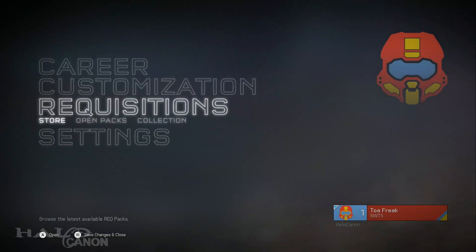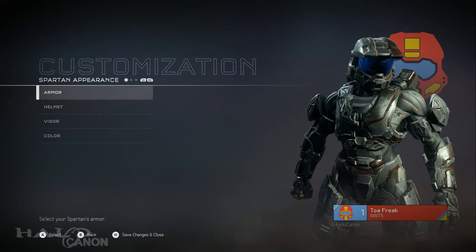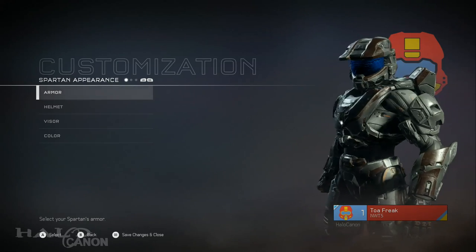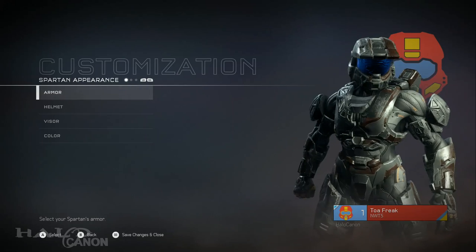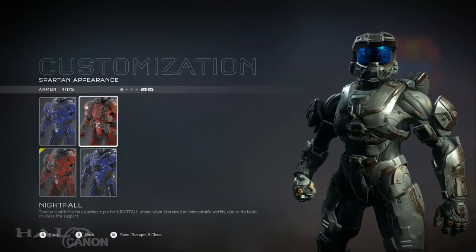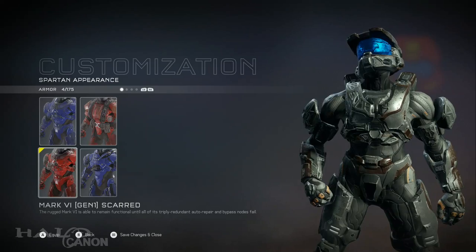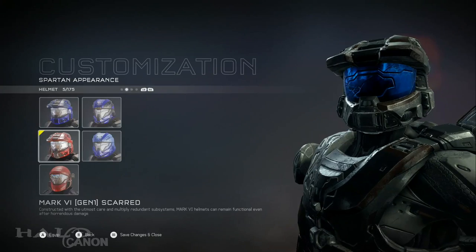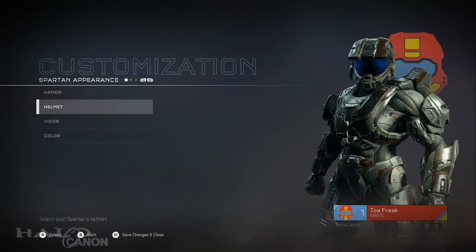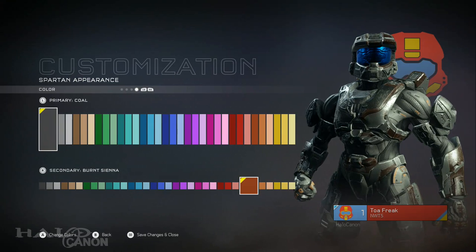I can finally customize stuff! As you can see I already did a little bit — thanks to Halo Waypoint you can actually go online and access it. At the moment I don't have a whole lot, it's very basic. Here's the Nightfall armor which actually looks a lot better in the final version than it did in the beta. Helmets, visors — all the same stuff. I didn't unlock much in the beta.